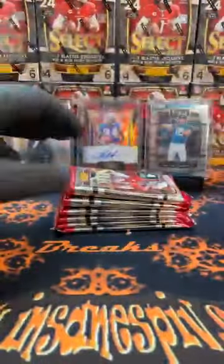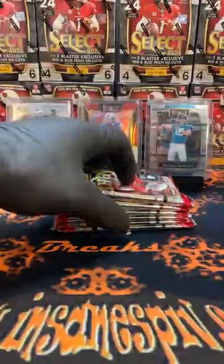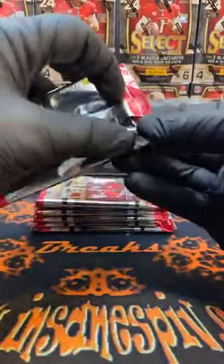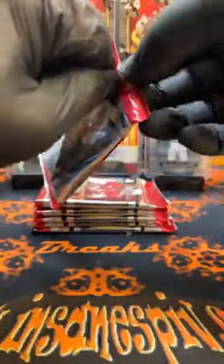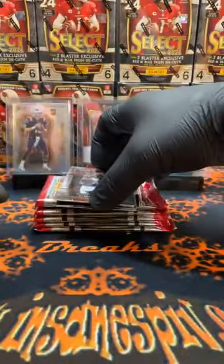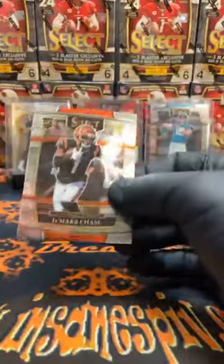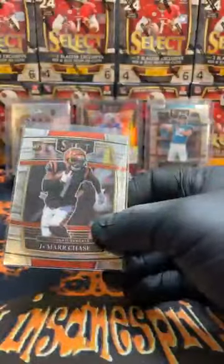I didn't hate the cards that came out of the first blaster, so we're going to keep six in a row — vertical three and three. Same four cards per pack, six packs per box. Here we go. Oh, there he is! Took us the second blaster to hit him, but Dennis — there's your first Jamar Chase. It's concourse, but it's Jamar Chase rookie for the Cincinnati Bengals.